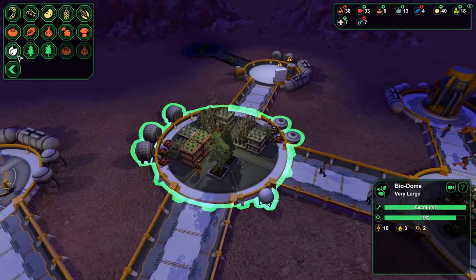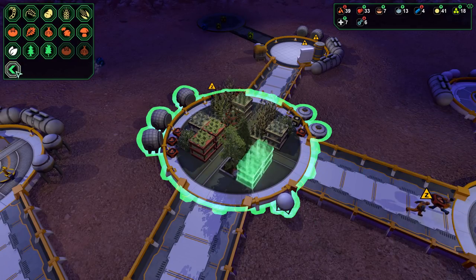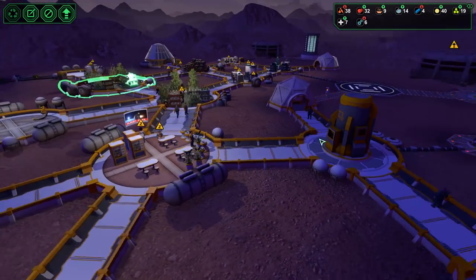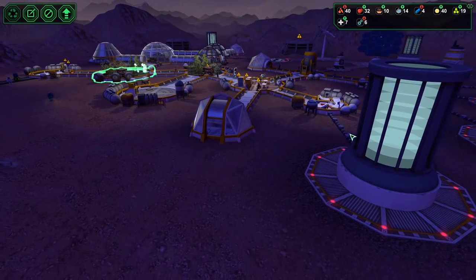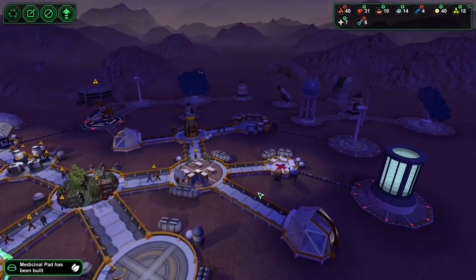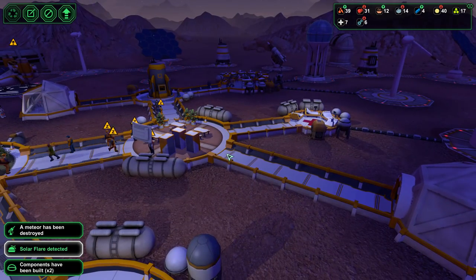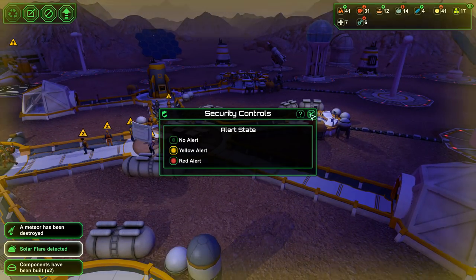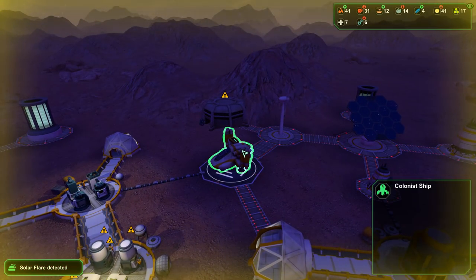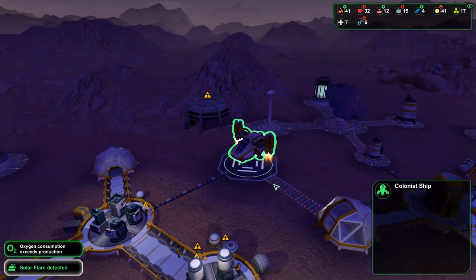Let's add in one... two of those. People are getting tired, which is probably because... are all the beds occupied? Where's my bedroom? There it is. Meteor been destroyed. Solar flare detected. Let's get everybody inside. Yeah, we need another bedroom. Components have been built. Who have we got here? Colony ship. Not quite sure what we gained but they're here.